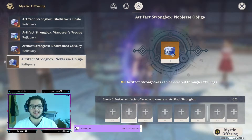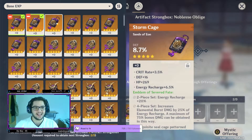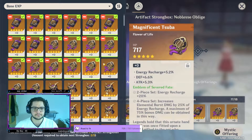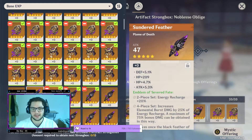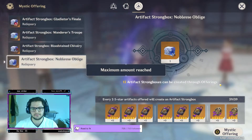Hey, hello YouTube! Today we are gambling some artifacts. I have over 300 golden artifacts that are absolutely useless, and I'm gonna try to get some good Noblesse artifacts instead. If I get a lot of good Noblesse I'm gonna probably switch to either Wanderers or Bloodstained. I have a lot of them — I've been farming for a long time but not using the box because I haven't been feeling lucky. Let's see how my luck goes today and see if I can get any good Noblesse.